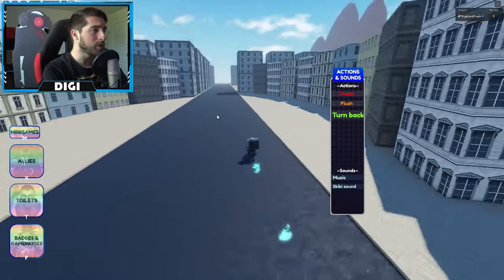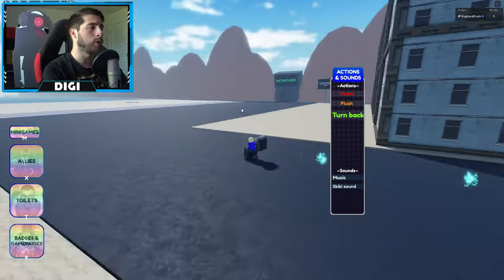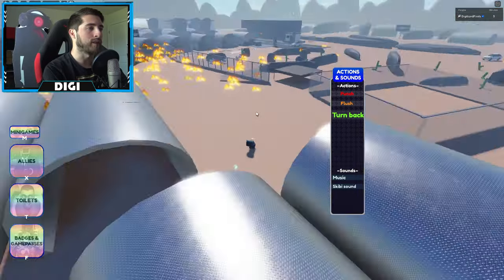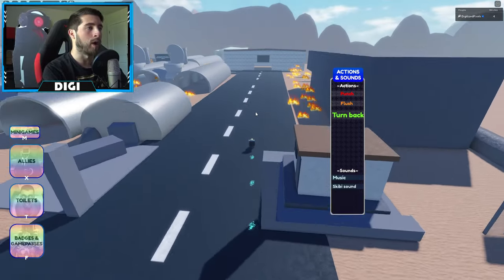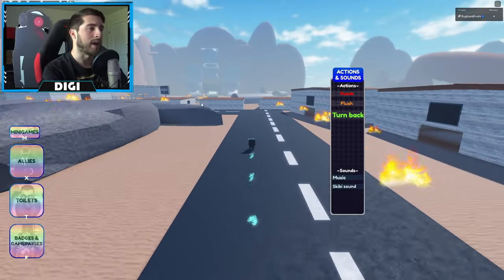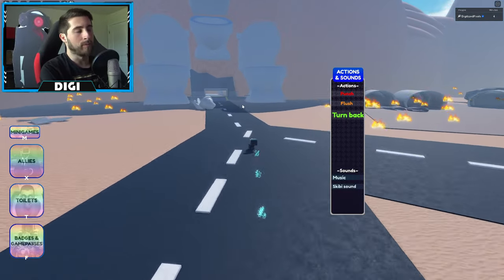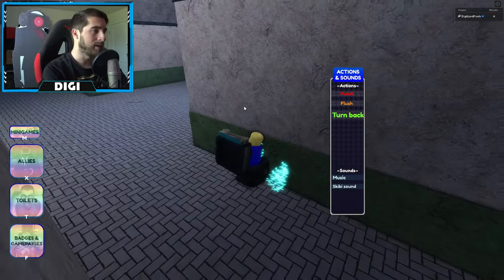For the bow to your end badge, head over this way to the mountains location. This is where the skippity toilet base is, and that is where you want to go. I have to head over this way since I'm on the other side of the canyon. Go right over here to the skippity toilet laboratory bunker base — whatever you want to call it.